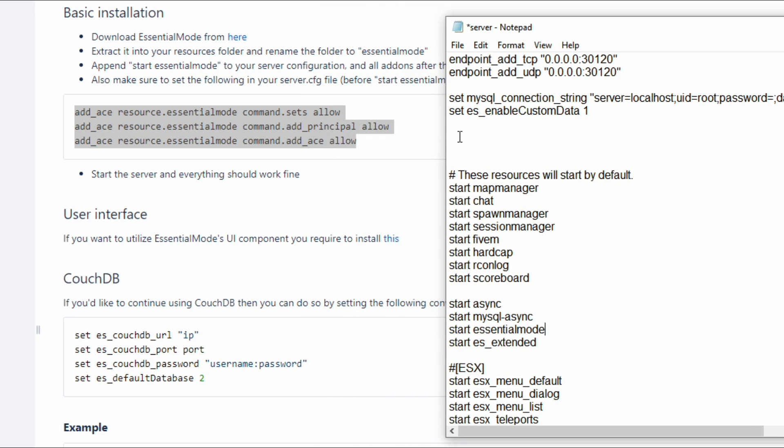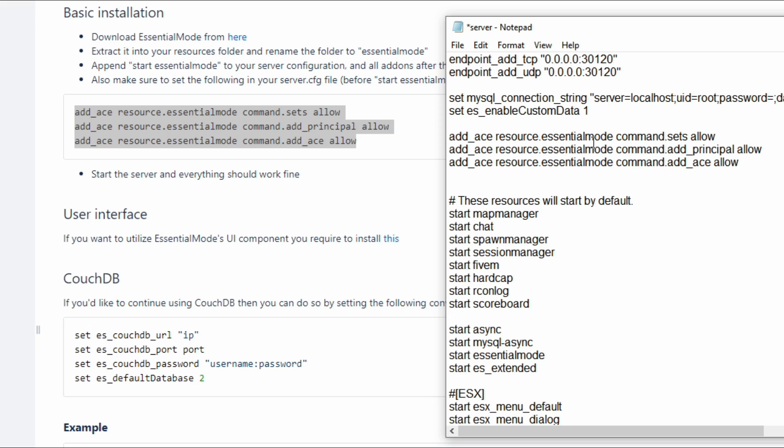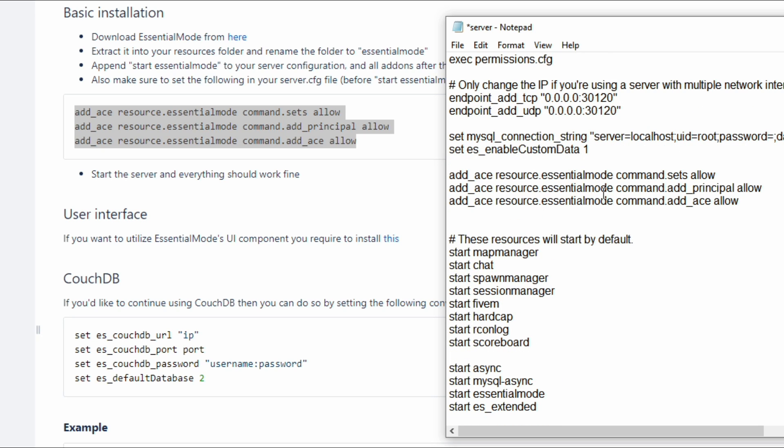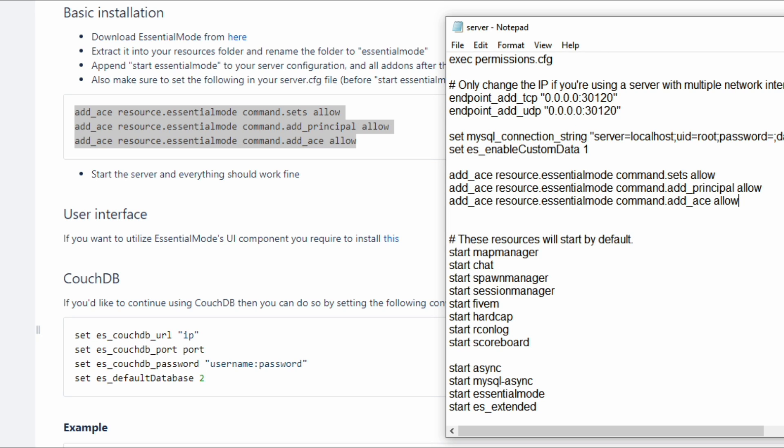Bring your server.cfg back up and put those three lines above the resources section. This is my resource list, so I'm going to put it above the resources and paste in those three lines I just copied. Once that's done, go ahead, select File, then Save, and exit out.